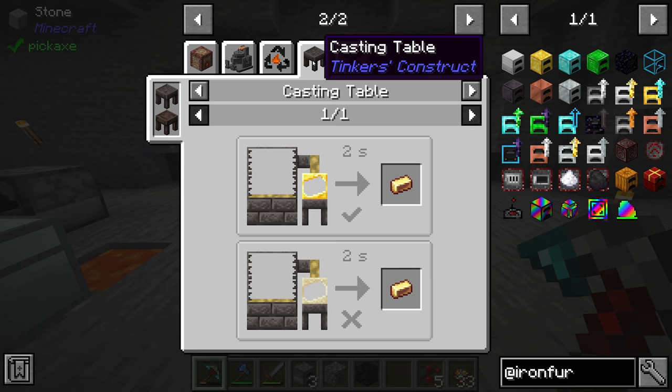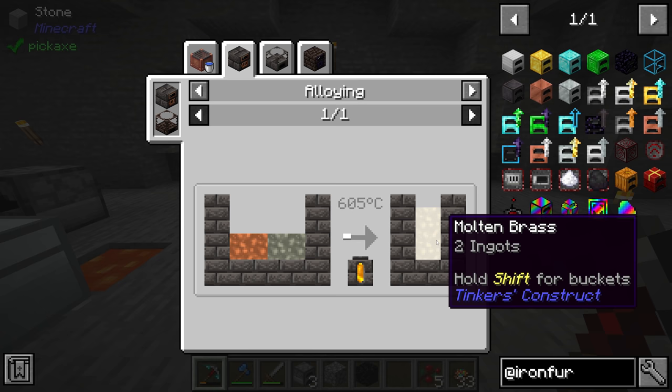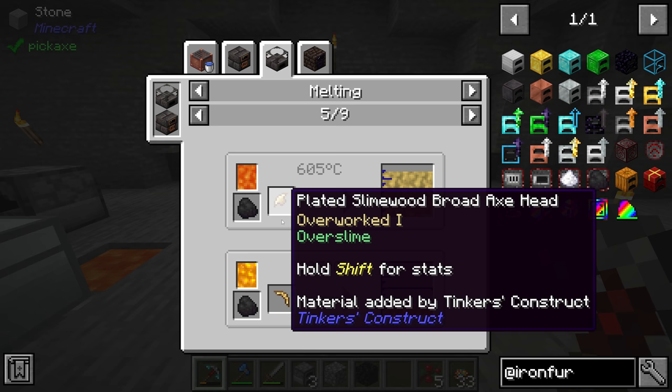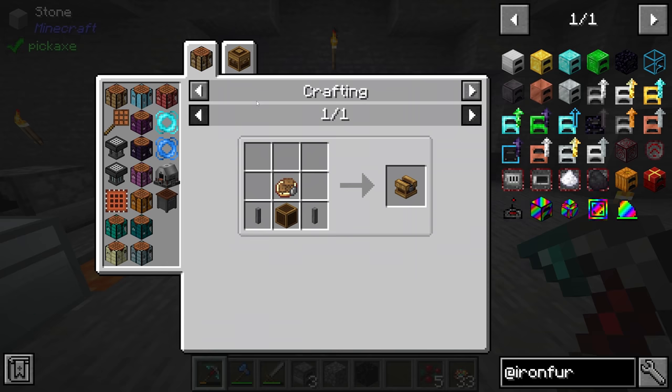Brass is made by alloying molten copper and molten zinc together. We have plenty of both ores. The key difference is you can't make this alloy in the old melter — if you put copper and zinc in the melter, only the copper melts. In the smeltery we can actually make alloys and use them to progress further into the Create mod.